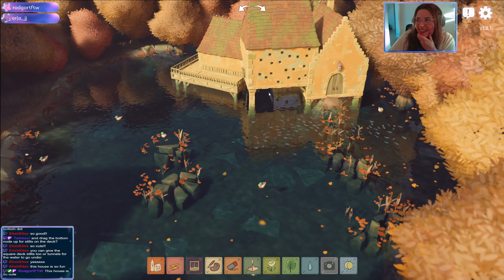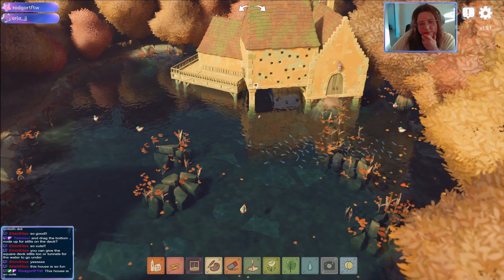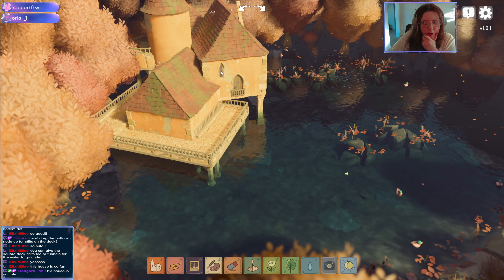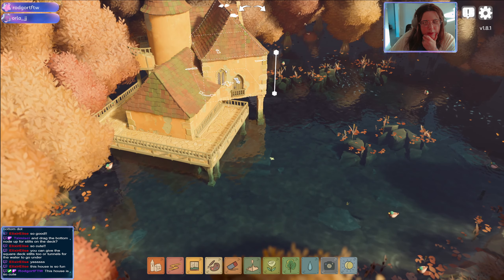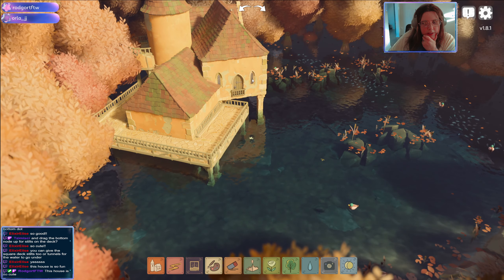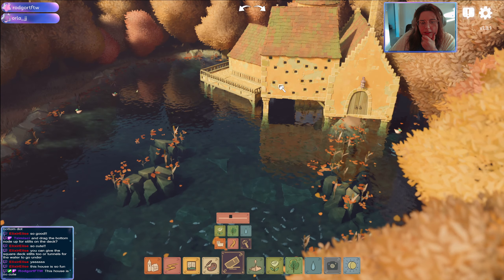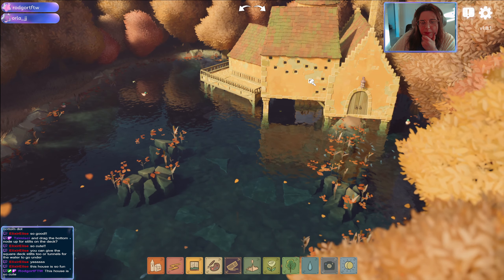Oh, that leaf just flew across the screen! So that for that one, and then this one — I like the little door. I think that's too fancy, I just want a little window. I think I want to do that but in like a pattern.